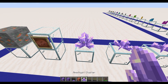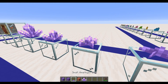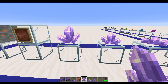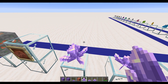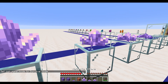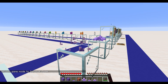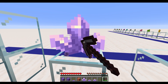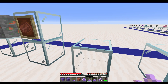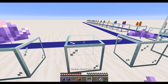Next we have the amethyst clusters. These come in four growth stages: small, medium, large, and then the final cluster. These will grow on your amethyst geodes, on your budding amethyst. It's worth noting that if you switch into survival, the only one of these that will drop anything — and they have some lovely sound effects when you mine them — is the final cluster. This one will drop you some amethyst shards. So you need to make sure that you wait for the blocks to fully grow before you start mining them.